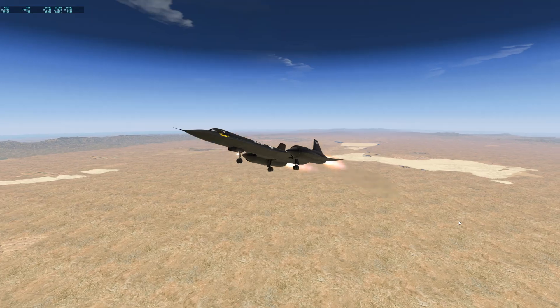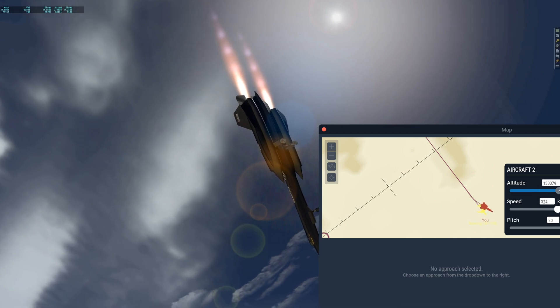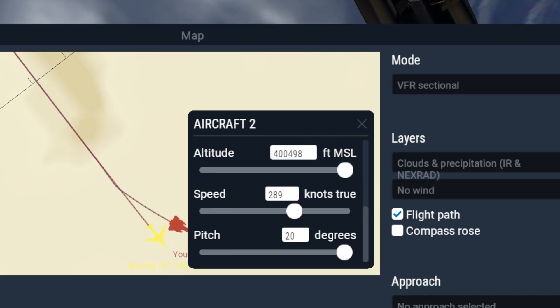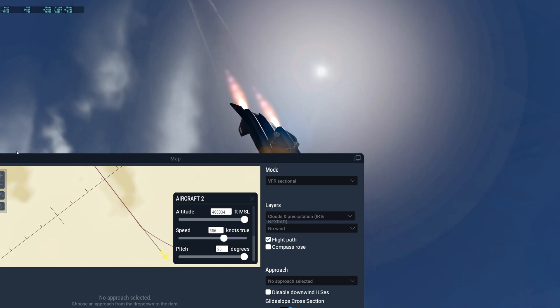Let's speed this up a little. We have to separate it. 747, are you stalling? Maybe we should switch things around. The 747 is now at 400,000 feet — it's still doing 290 knots. Whoa.